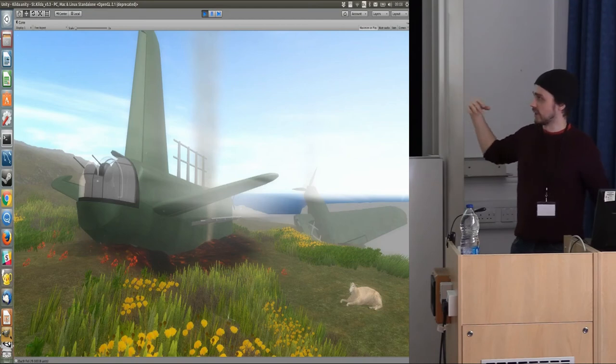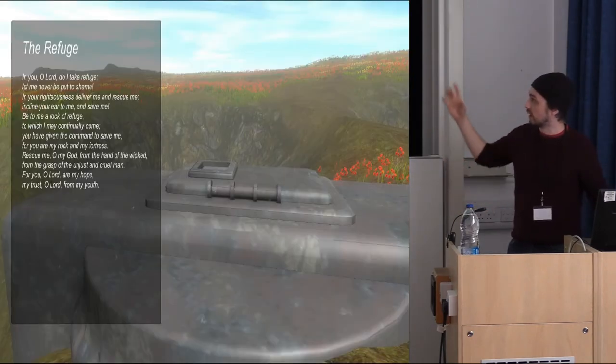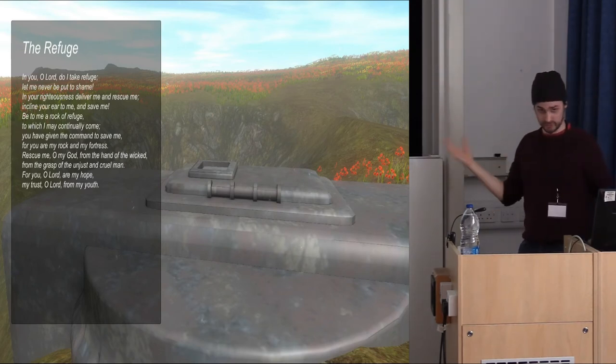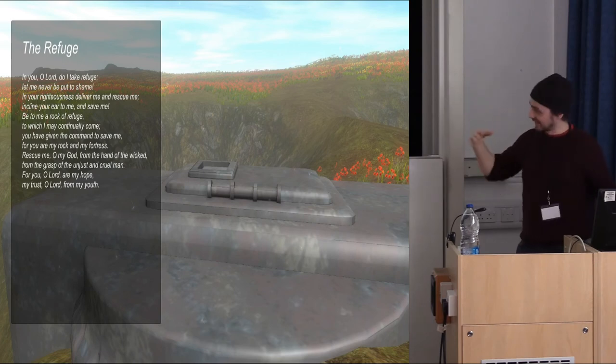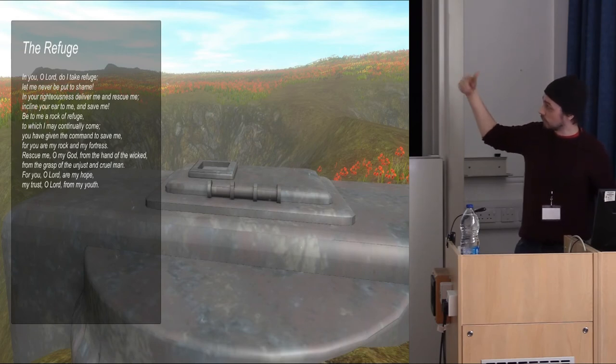The whole idea is mainly to make it a more interactive contained environment. There are a number of different mysterious things on the island inspired by popular culture — here's a Lost reference for fans of that. You get close to the hatch and you can hear music coming out of it, which adds a layer of mystery. Each of the objects has a poem relating to what the object is — this one is the refuge because it's a shelter of some kind.